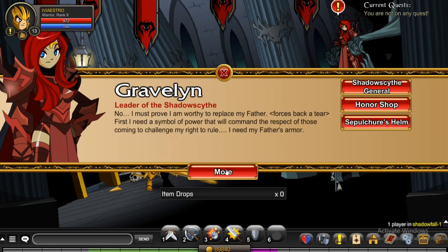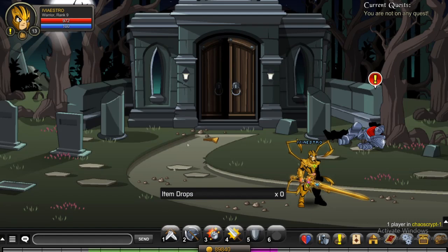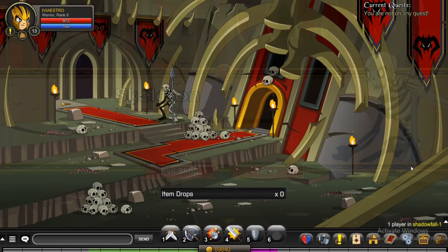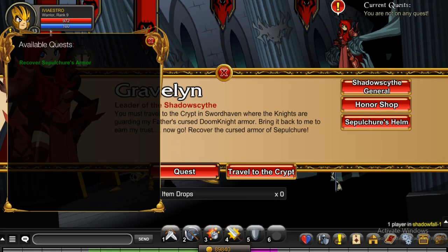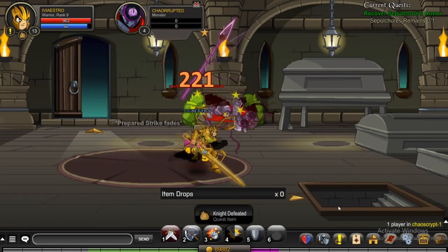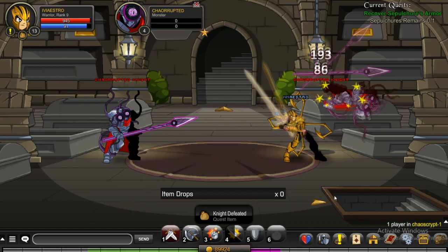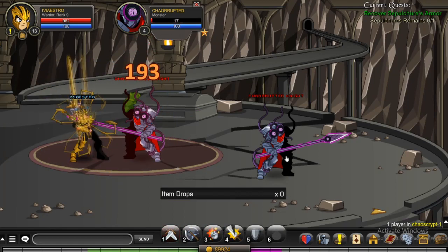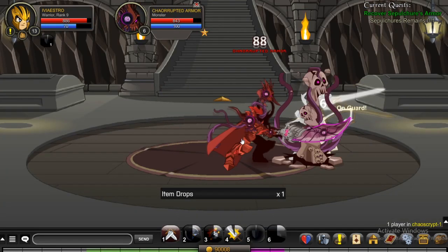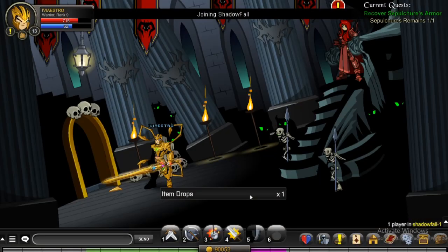This is the part where you go through the chaos crypt and make your way down — I accidentally forgot to accept the quest but we made our way down. These monsters are pretty easy to kill, especially since when I was leveling up my classes in Oaklore I ended up gaining a few levels — I'm level 11 at this point. Here is Sepulchre's armor that we have to kill, which is kind of corrupted by chaos. This is a pretty easy fight, no big deal.